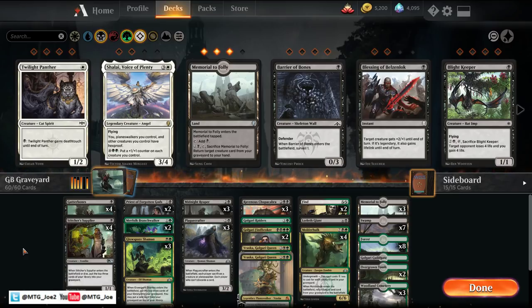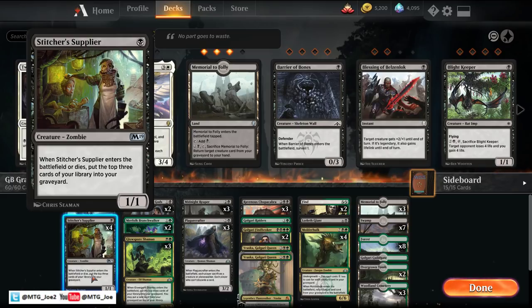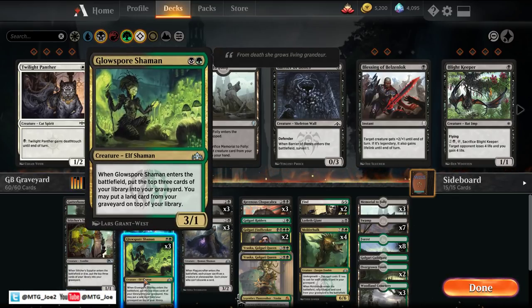The goal of the deck is to self-mill — or what's generally referred to in older formats as dredge — where you're putting cards from your library into your graveyard, and then either bringing them back or gaining value from having cards there. For self-mill engines we have Stitcher Supplier, which puts the top 3 cards into your graveyard when it enters or dies, and Glow Spore Shaman, which also mills 3 and lets you put a land from the graveyard on top.